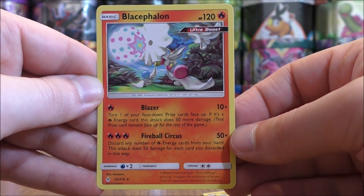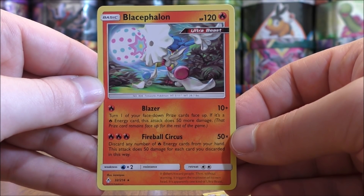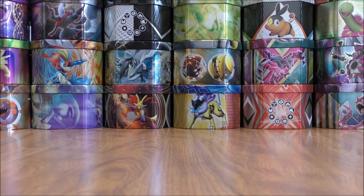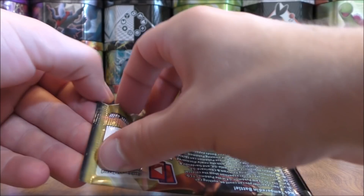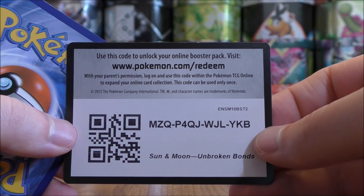Fireball Circus does 50 damage times the number of Fire Energy cards you discard from your hand. Fiery Flint and Fire Crystal are two great ways to get Fire Energy into your hand. The advantage with that Blacephalon is it is a non-GX Pokémon, so if it is knocked out, your opponent only gets one prize card instead of two or three.